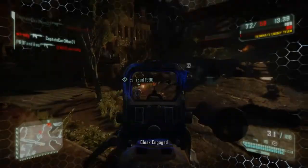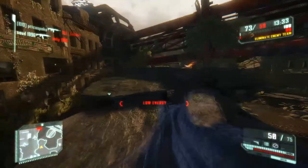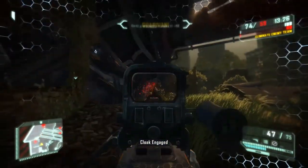Hip fire is pretty damn good as well. You can connect pretty well with hip fire in close quarters, so there's always that to rely on. There aren't really too many attachments to this gun. I used the muzzle brake in a game after this.